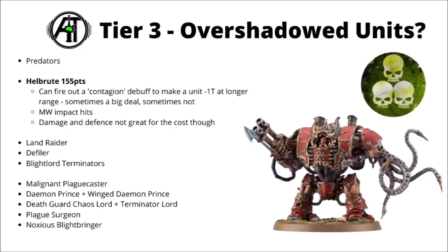Next up is the Death Guard Helbrute at 155 points. Helbrutes generally tend to be a bit over-costed for their raw damage and defence in the Chaos Armors, and this one's no real exception. It does have a somewhat interesting buff though, as it can fire out a Contagion debuff to make one unit minus one toughness at much greater range — sometimes a big deal at making a unit easier to wound with your shooting. When it charges into combat it could be quite potent with a bunch of Mortal Wound impact hits, plus potentially Tank Shock with a dedicated close combat weapon. Probably a bit on the weak side overall, but that Contagion debuff is the most interesting thing.